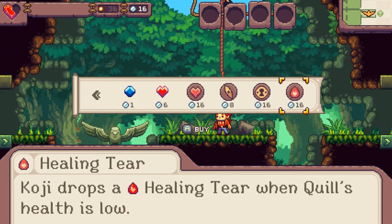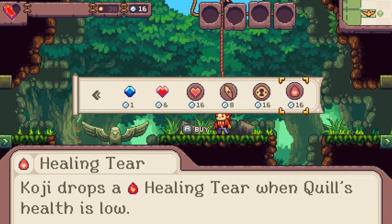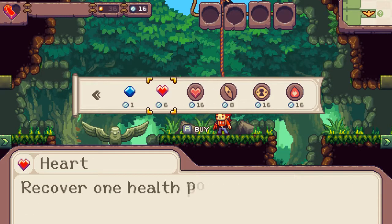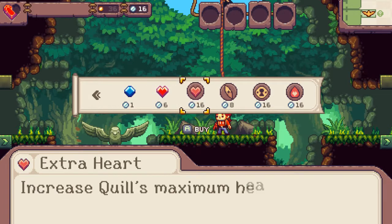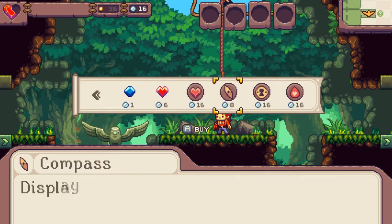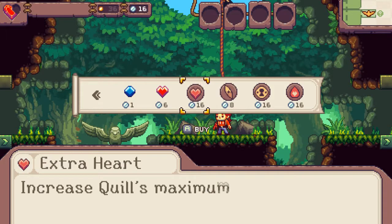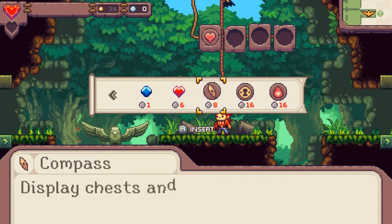I have 16 coins and one medallion. Medallions might stack, or this might be a one-time use since it's no longer showing up. Options include recovering one health point, launching elemental attacks, displaying chest and warp points on the map, and increasing maximum health. Let's go with maximum health — there we go.